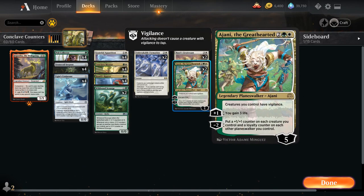At four mana we've got two copies of Ajani the Great Hearted, which is amazing. The passive ability makes our team vigilant — great in any creature matchup if we're trying to race — and the minus-two ability puts a +1/+1 counter on all creatures we control. We can potentially use that ability two turns in a row, which can get out of hand very quickly if we have a Conclave Mentor in play.